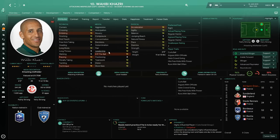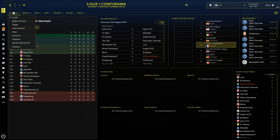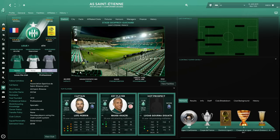Saint-Étienne have 12.1 million in the bank and a transfer budget of 6.8 million, but only 1,000 left in the wage budget, so you need to be careful. In Ligue 1, they're predicted to finish ninth this season. It's a really good challenge — there's so much history with this club and it's a fun save to take on.